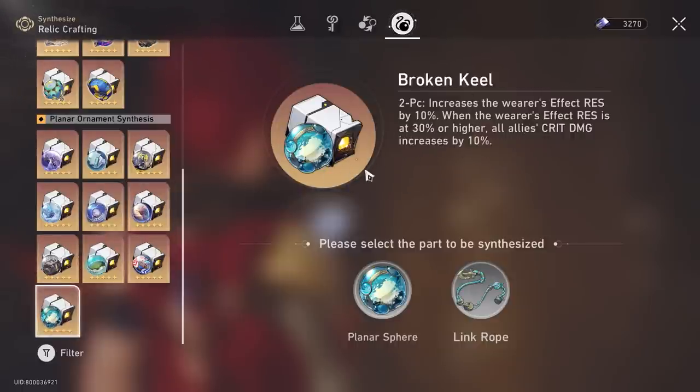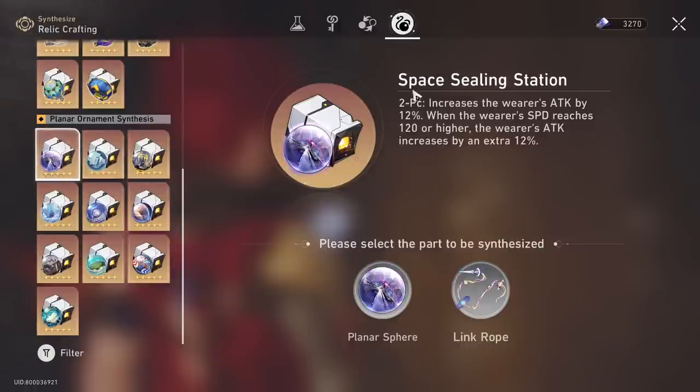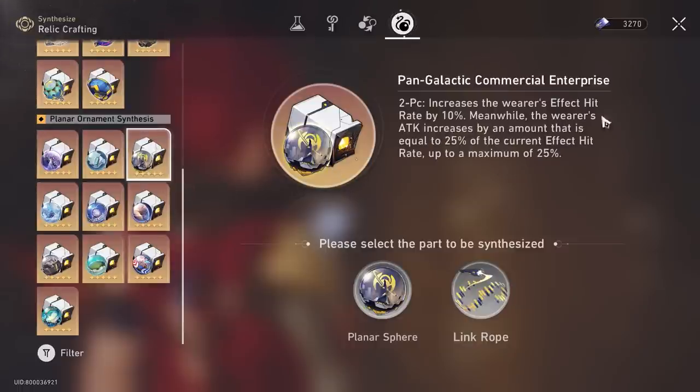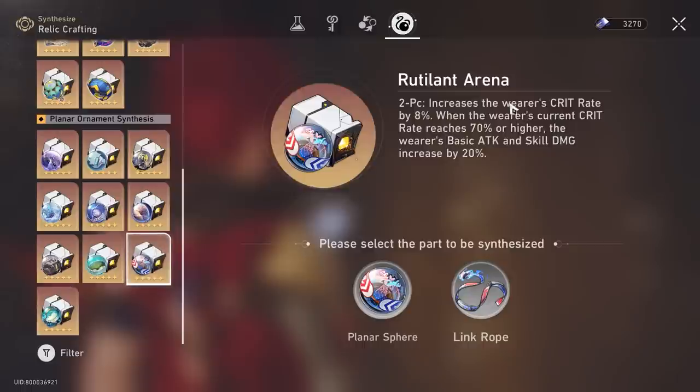The other options if you're running more of an attack percentage or DOT Luka — he's likely going to be a support — Fleet of the Ageless is going to be a lot better: gives him more HP and buffs your whole team attack by 8%. If you don't care about team buffing, Space Sealing Station gives him a lot more attack, which he requires since he scales off attack nicely — this is if you're focusing mainly on his bleed ability from his skill to hit that 24% cap of the enemy's max HP. Pan-Galactic Commercial Enterprise is okay — he doesn't have too many debuffs so it's not super critical, but the 25% additional attack synergizing with effect hit rate has value.